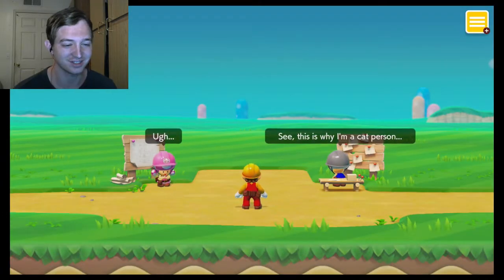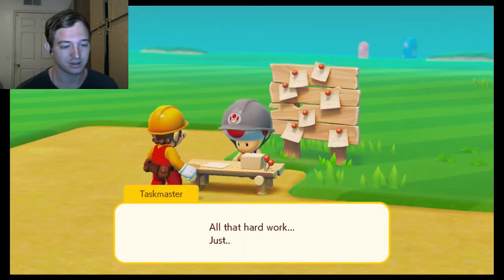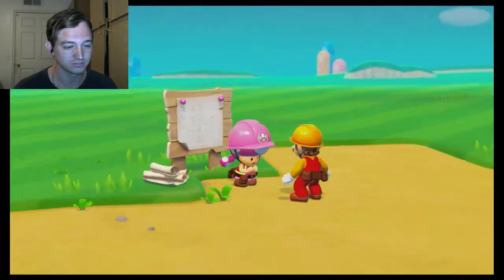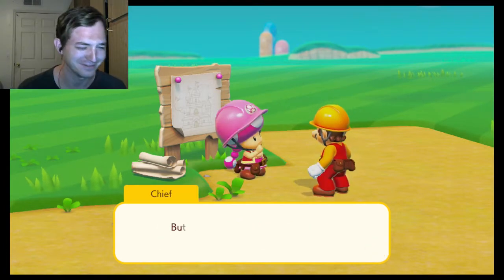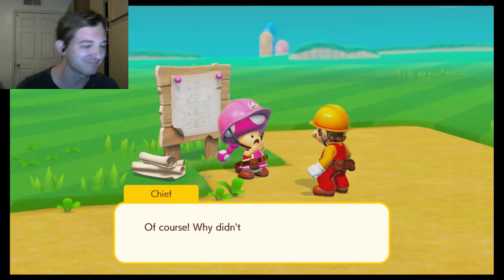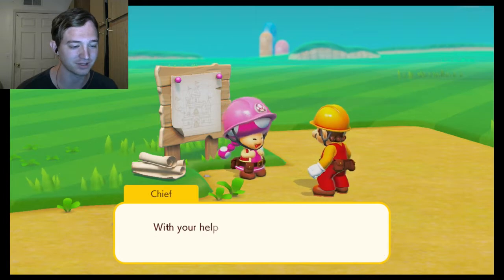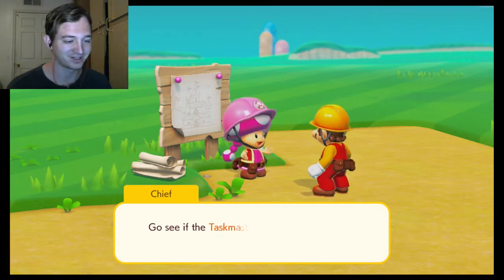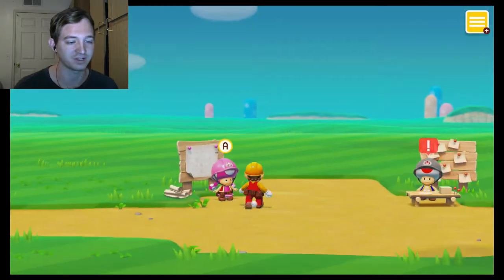Bad doggy! See, this is why I am a cat person. All that hard work just gone. Princess Peach's castle — we have to rebuild it, but we've used up our entire budget. Leave it to me — you can collect enough coins for us to rebuild. With your help we can make an even bigger and better castle than before.